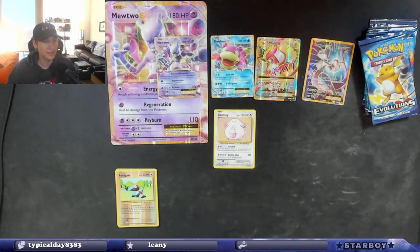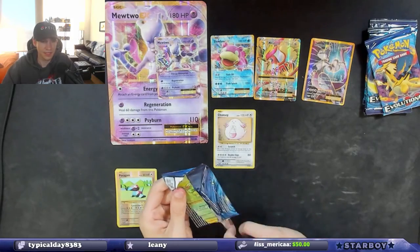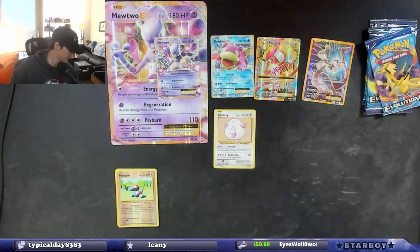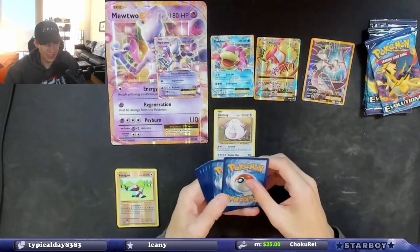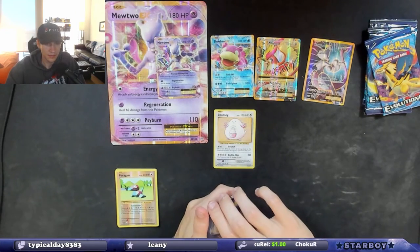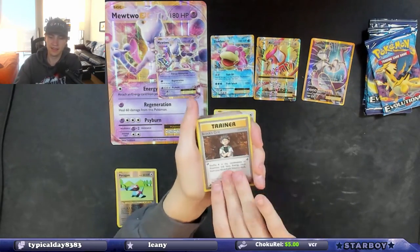Oh, you got the Charizard GX? Nice! Did the chat try to cut you for posting a link? Sometimes it does that automatically. If it tries to ban you or something, just send me a whisper and I'll unban you — I know you're not trying to do anything. We might allow links, I'm not sure, but just let me know.